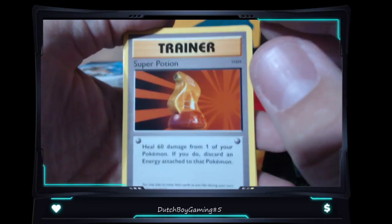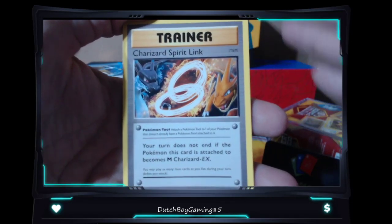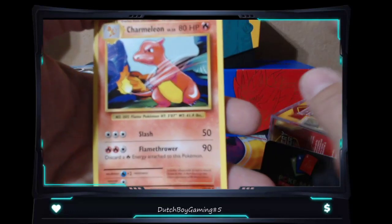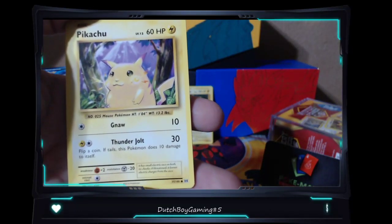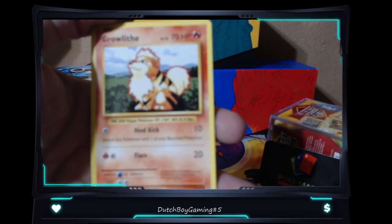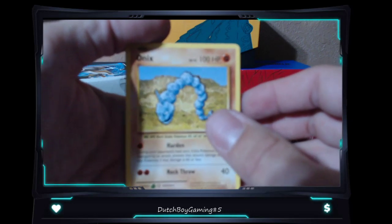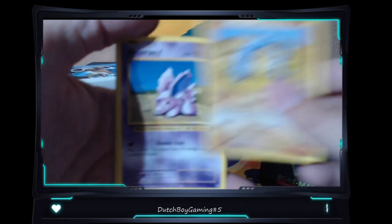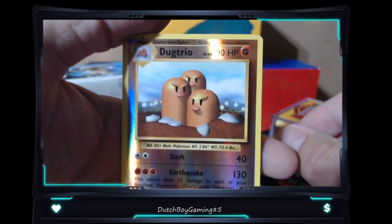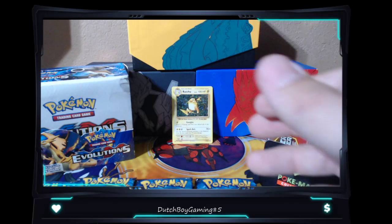If you want any plushies, Unlisted Leaf has the most ridiculous Pikachu collection ever. If I had my second camera to look behind me at my collection - I can't even touch it. I have like four Pikachus. But I also don't have a big room - he's got a ridiculous room. Shout out to Unlisted Leaf! Alright, Onyx, Nidoran, Dugtrio, and we got Arcanine non-holographic. Nothing yet, nothing yet.